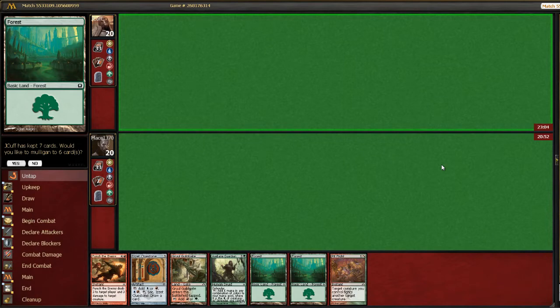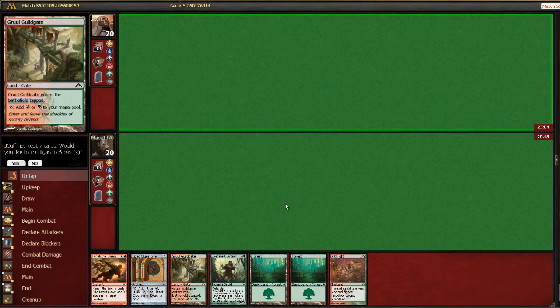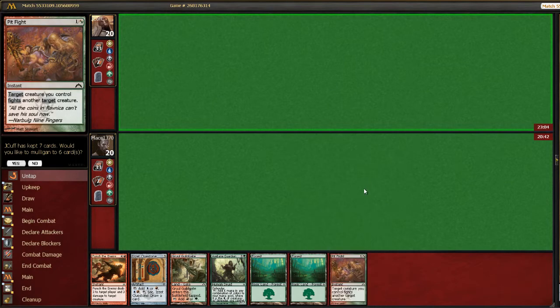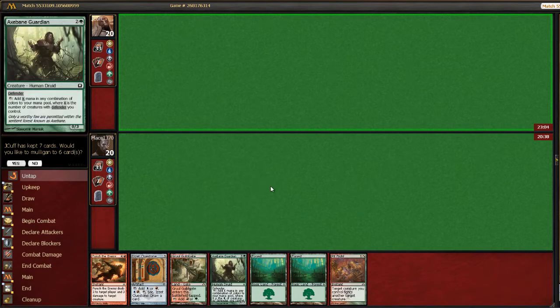So we're on the draw here. This hand feels pretty bad. We have a bunch of ramp, but we don't have anything to ramp into. We have a pit fight, which doesn't do anything because we don't have any creatures of power. At least Axe Bay and Guardian blocked something, but I could see this going very poorly if we just draw a couple lands and then a couple two-drops later. I think we could just get run over, so I'm going to throw it away.